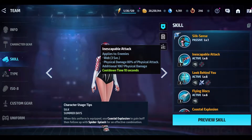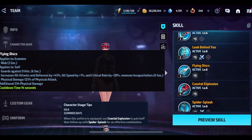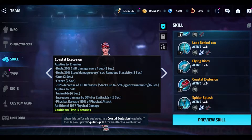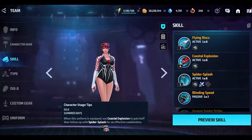Decreased damage received by 30 percent, webs the enemy, physical. I don't know if she's gonna be good in world boss, but she's probably gonna be good in some other things. She has guard, enhanced attack speed, critical. She always had guard — I wasn't a big fan of the guard. Now she deals chill damage, bleed damage, freezes the enemy, stuns the enemy, decreases all defense, stacks up to 55 percent invincible. This is the main skill — increases damage by 30 percent for two attacks.